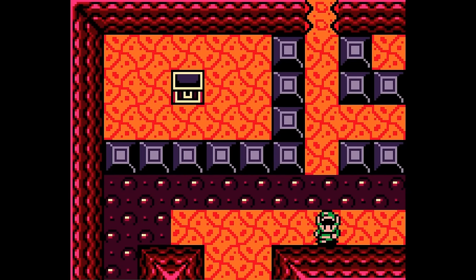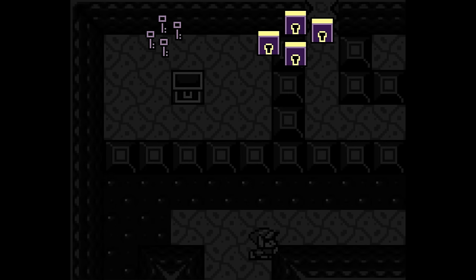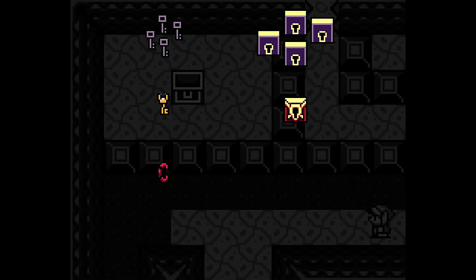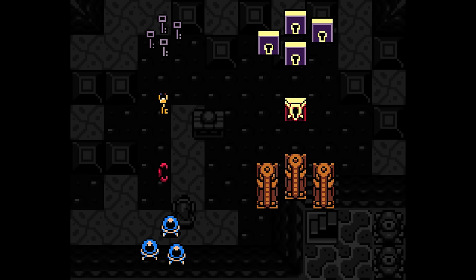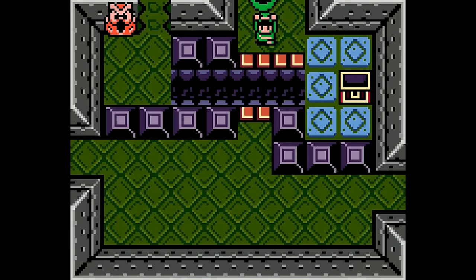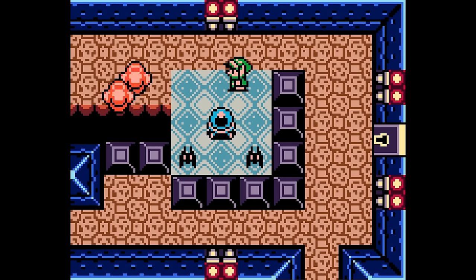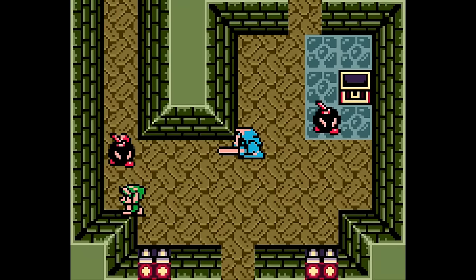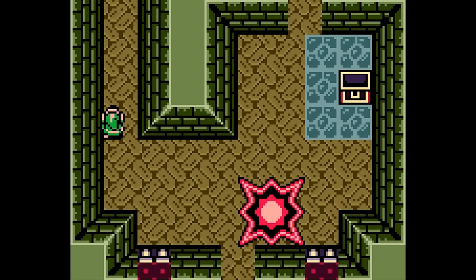A dungeon in Link's Awakening is all about keys and locks. Small keys are many keys for many locks. The Nightmare Key is one key for one lock. The item is one key for many locks. You can even add crystal switches — those orbs that raise or lower all the blocks in the dungeon — which are like many keys for one giant lock. And then you have the ball, which is a key for four locks but it's heavy. This gives Nintendo a lot to work with to create truly devious and non-linear dungeons. I think Link's Awakening marks a high point in Zelda's dungeon design so far, and we'll have to wait and see where it goes next.